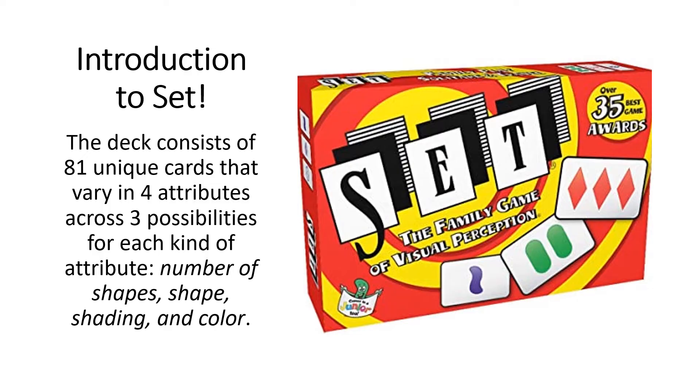The background behind the deck is it consists of 81 unique cards that vary in four attributes across three possibilities for each kind of attribute. The four main attributes are: number of shapes, actual shape, shading, and coloring.